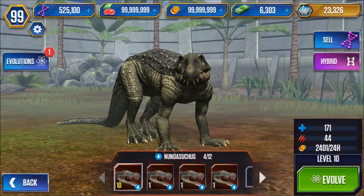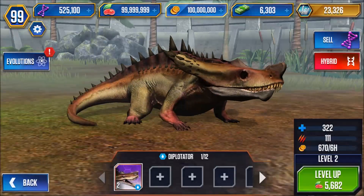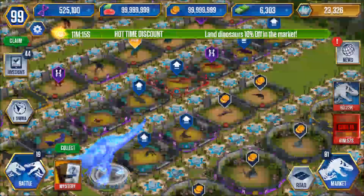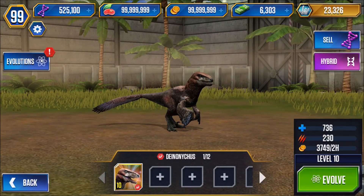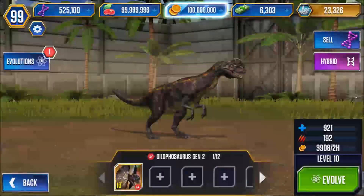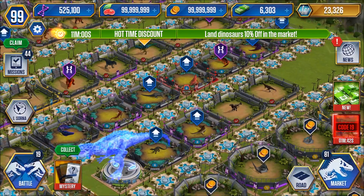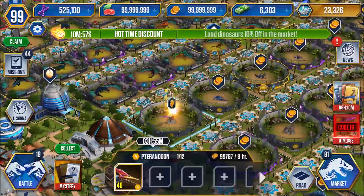Nundasuchus — a lot of low level ones. Diplotator, level 2. Some of these guys that don't get to level 40, I don't ever use them. Level 10 Dinosuchus. Dilophosaurus Gen 2, level 10. Some of these you can't just buy — you have to win in tournaments.